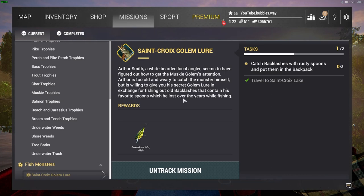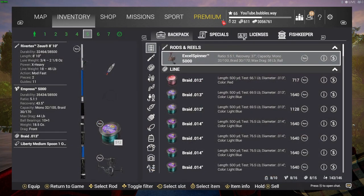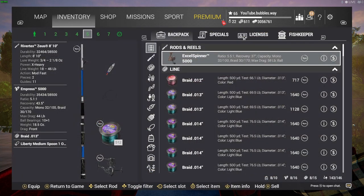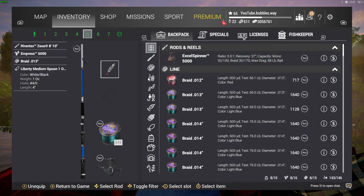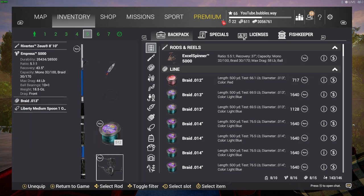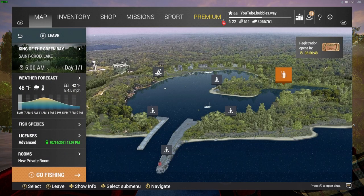Welcome back, we've got some more Fishing Planet for you guys. We are doing the very last fish monster mission, so this is Saint Croix — the Golem Lure. To get the Golem Lure and do this mission, we need to get some backlashes. We are here in Michigan, Saint Croix — everybody calls it something different. This is the very last mission I've got to do, and then obviously we've got to catch the fish monster itself.